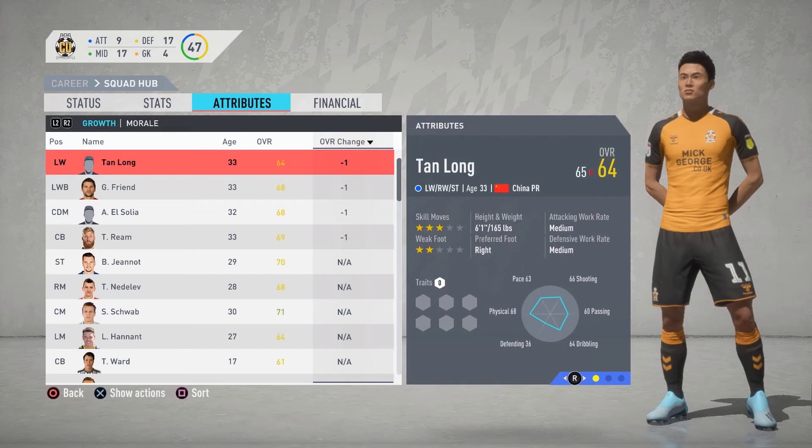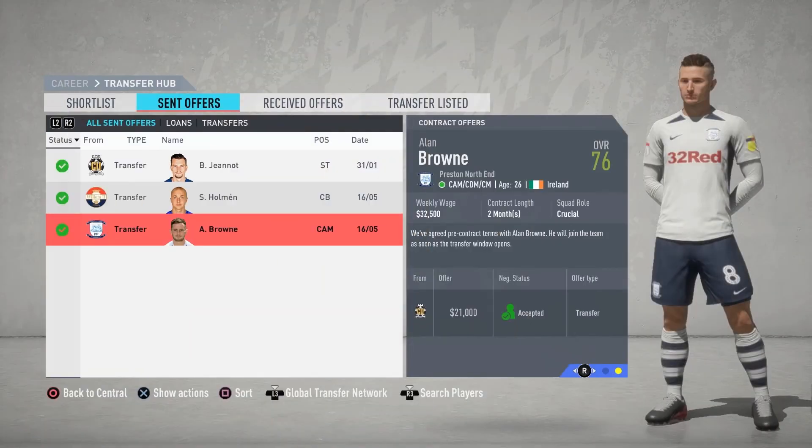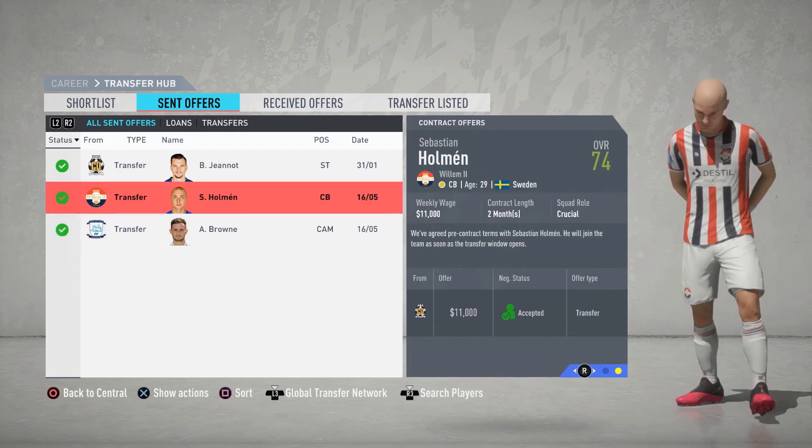Looking at players whose overalls decreased, Tan Long, Friend, El Salia, and Reem all decreased by 1. Tim Reem and Tan Long are going to be retiring at the end of the season. We have signed two players on a free contract: Alan Brown from Preston North End, a center mid who can play attacking mid, defensive mid, or center mid as we look to switch to a 4-3-3 or 4-2-3-1. The second player is Sebastian Holman, a quality center back, as Reem is retiring and Friend will be getting older and we need someone experienced to partner with Omar Gitch.